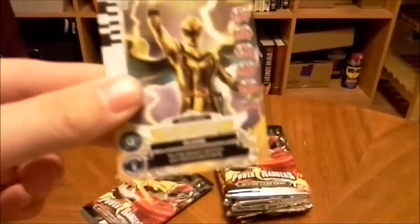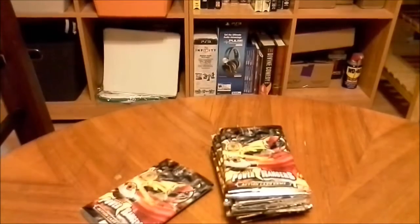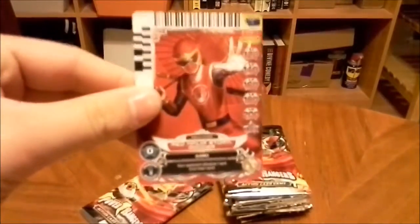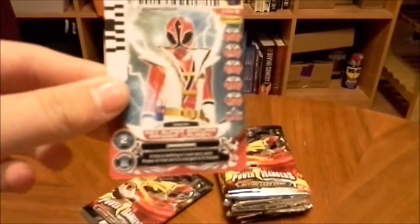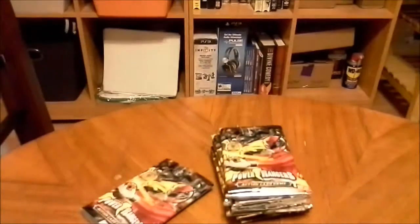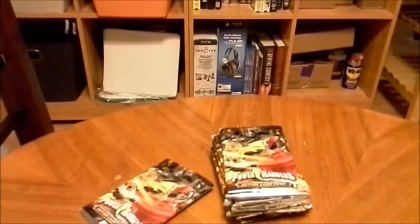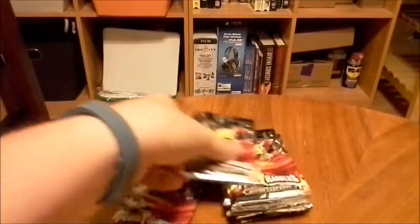We have a Yellow Mystic Force, 0 cost, 1 assist. Pink Megaforce, 0 cost, 1 assist. Red Galaxy, 0 cost, 1 assist. Red Megaforce, 1 cost, 2 assist. Mentor G, 1 cost, 4 assist. Red Ninja Storm Ranger, 0 cost, 1 assist. Red Super Samurai Ranger, 2 cost, 2 assist. Crimson Ninja Storm Ranger, 2 cost, 2 assist — he's pretty cool looking. Robo Knight, 1 cost, 2 assist. And rare is Delta Squad Megazord — that was the rare I got at the end of the last video.